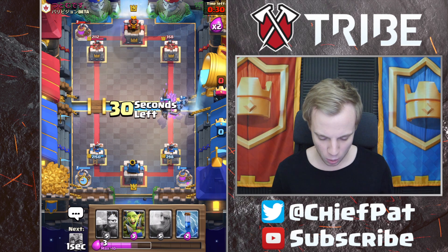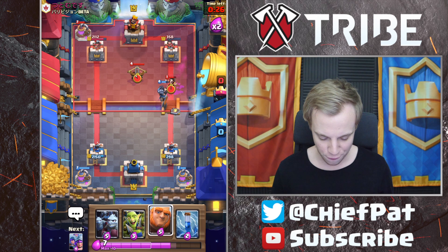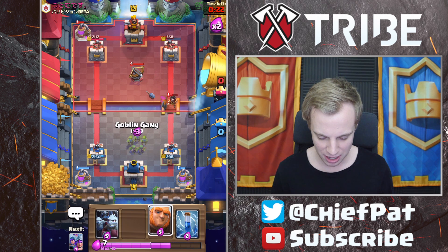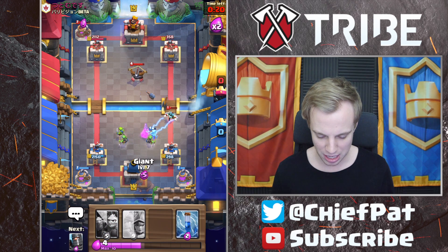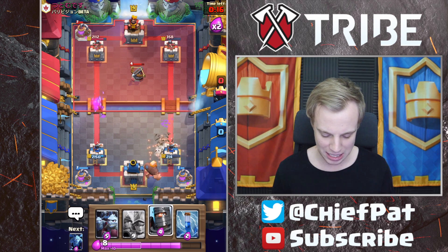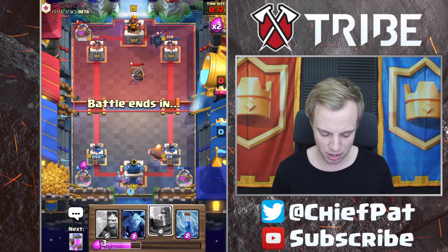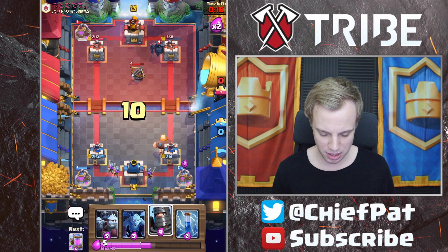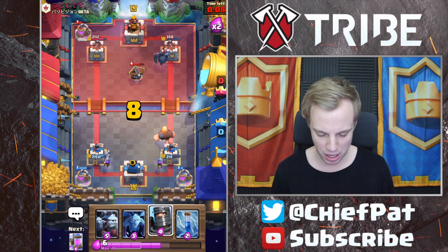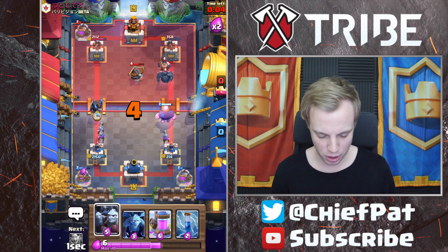Who's going to be the one to finish off this game? 358 HP. He's actually going to play a Defensive Expo — I definitely don't agree with that unless he has Giant in his deck. Let's go and split up our Goblin Gang to deal with some of this, just to make sure that Electro Wizard doesn't lock on. 298 HP, and this is going to be a fascinating finish. If he plays Executioner on the wrong side — which he just did — we're going to go ahead and go for Dark Prince.